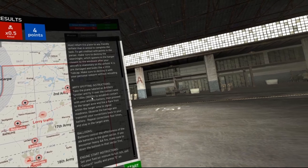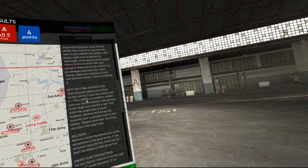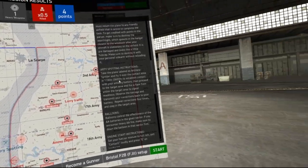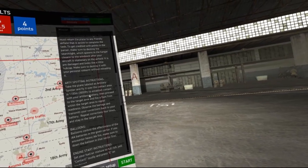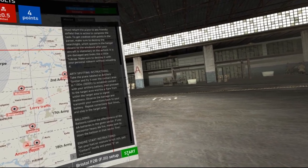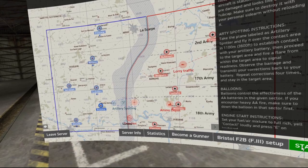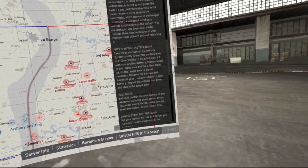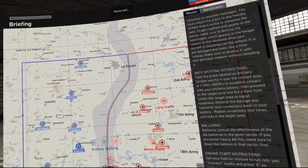In this particular case, we need to fly out and make contact with friendly artillery, then we head over the enemy area to the target area and observe the artillery bombardment and transmit corrections. Once we repeat that four times, the mission will be accomplished. You can see the area on the map where the friendly artillery is and where the enemy bombardment target is. And now we'll get on our way.